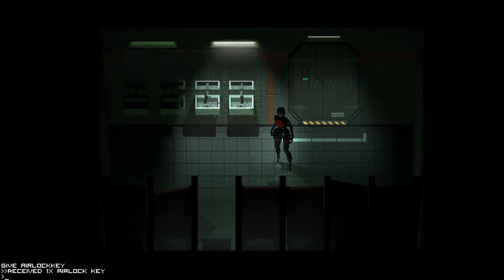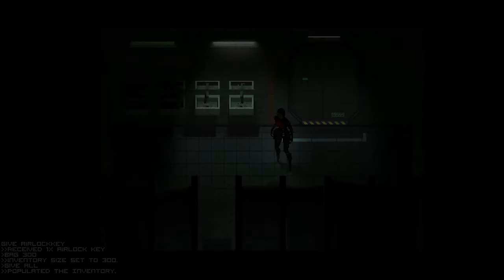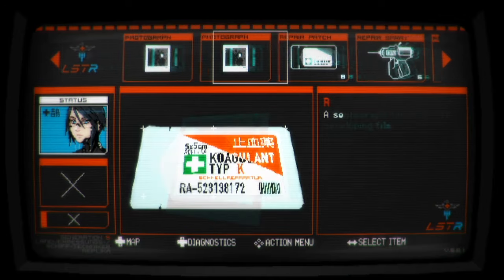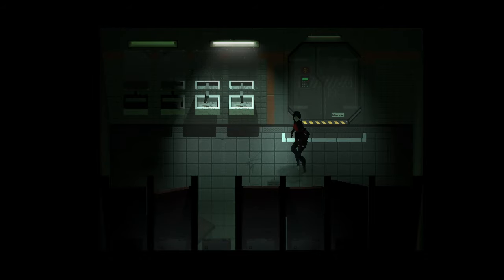Bring up F7 again and type 'bag 300' — that sets your bag size to 300 so you can hold lots of items. Then bring up F7 again and type 'give all' — two words. Now we've got loads of items, basically every item we need to get through the entire game.